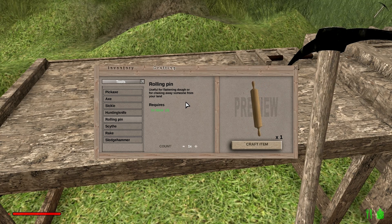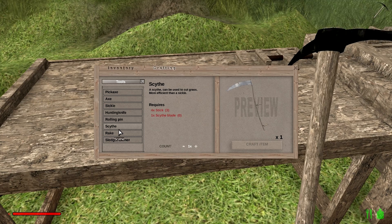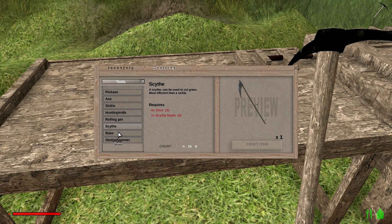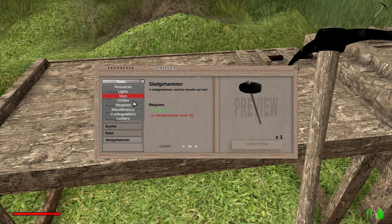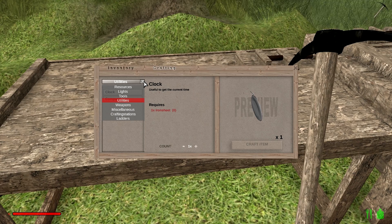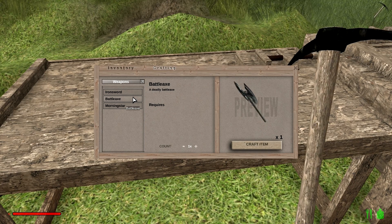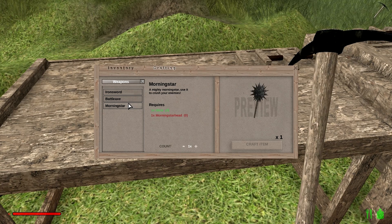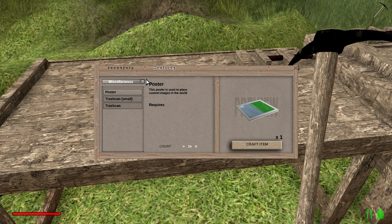I don't know what the rolling pin is for — flattening dough, okay — I don't have any use for that yet. I've been using the scythe a lot, that's how I cleared out the grass all around this area. Sledgehammer supposedly so I can smooth out some rock but I haven't really used it much yet. We've got our utilities which I haven't really used at all. We've got a couple weapons here, and since there is no iron in the game yet these things don't actually have any requirements to build, so you can just craft one right now. That's going to be changed later on.